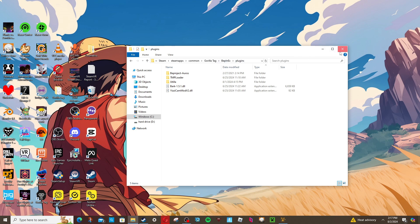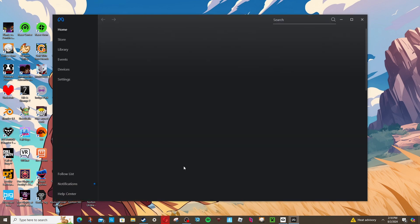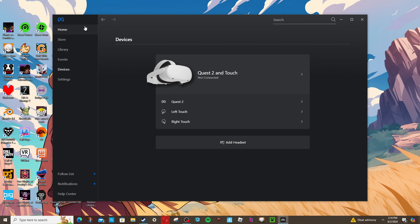Once all that is set up, open the Meta Quest app and log into your Meta account. It will pop up like this. To clarify: you don't need the window fully open — you can minimize it — but the Meta Quest app does need to be running for Quest Link to work wirelessly. If you're using a cable, it should be straightforward. As long as your Quest shows up in the app, you're good.